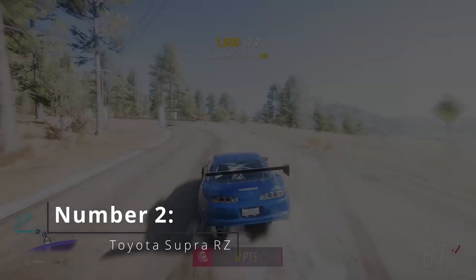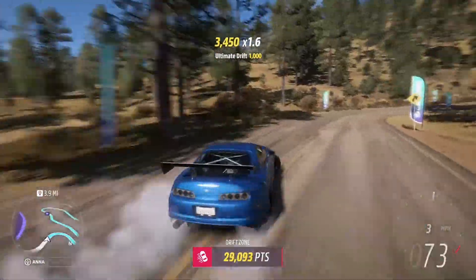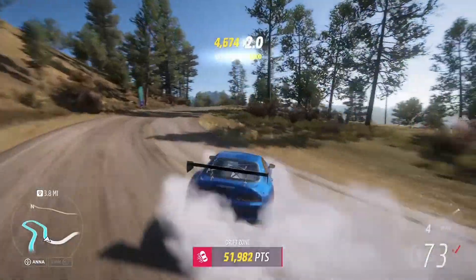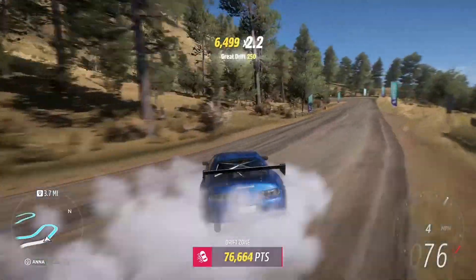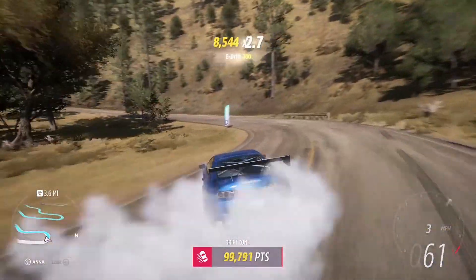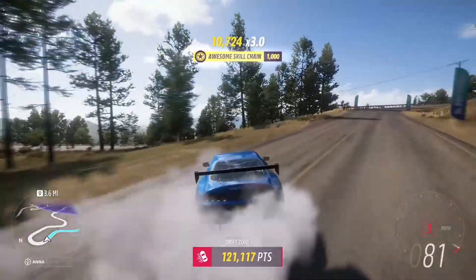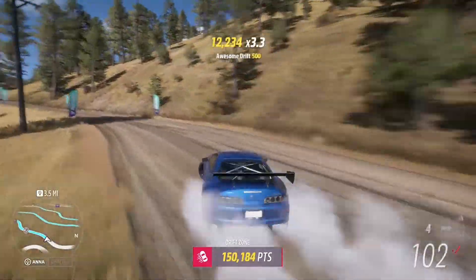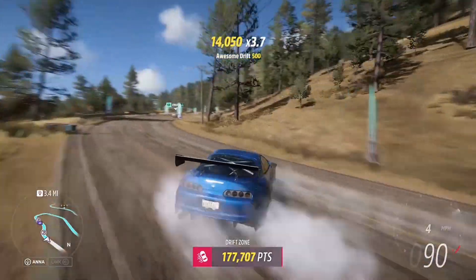At number 2, I have the Toyota Supra RZ, a car that if you've seen any of my videos on drifting in the past, I'm sure you'll recognize, as it's an almost staple car. And as you can probably see by the video alone, the car is definitely one that I couldn't leave off of the list. And if you still don't believe me, allow me to point out the mind-blowing 1,599 horsepower and 1,325 foot-pounds of torque that this 3.4 litre 2JZ puts out, ensuring that you'll never not have enough power to get around a corner.